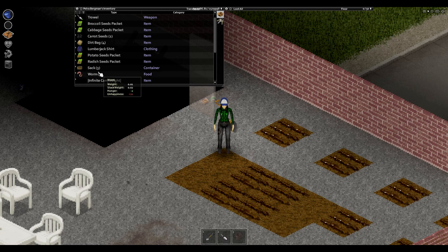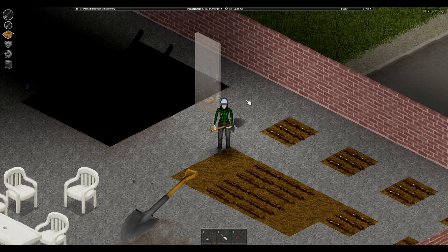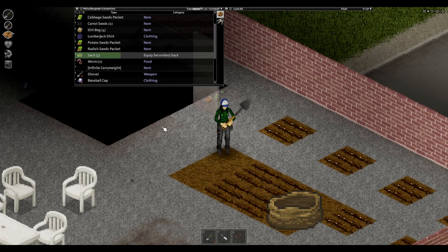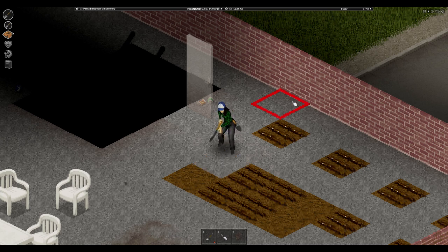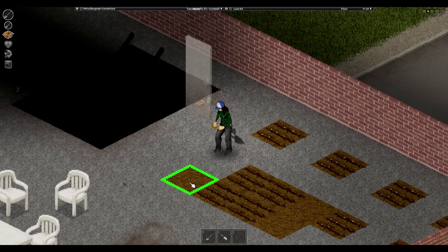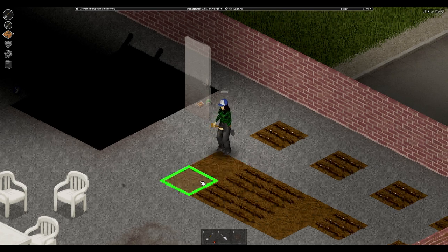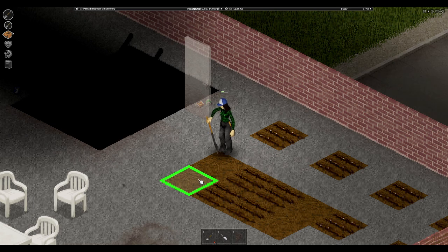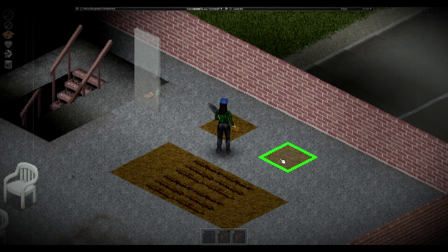Moving dirt. To move dirt to your chosen location you need to have a shovel and sacks. Equip the shovel in both hands and put the sacks in your main inventory. Right-click on an area with dirt — grass is a safe bet, but there is only one layer of usable dirt per tile. Click 'Take some dirt, sack.' Each sack can hold four tiles of dirt. Right-click on the tile you want to drop the dirt on and click 'Spill dirt to dirt bag.' Repeat until you have enough tiles for the amount of crops you want to plant. Note: you may want to put space between your farming plots to prevent the spread of disease. Alternatively, you can treat diseases before they spread without the need for spacing.